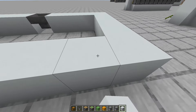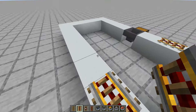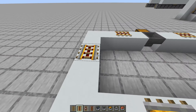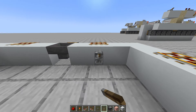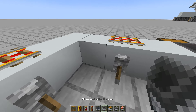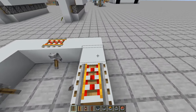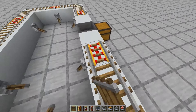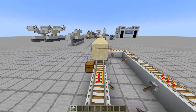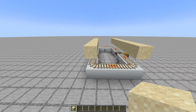Connect it all up. You want powered rail on every middle section — here, here, here, here. Then power it up, grab your rails and place them, then grab your sand or dirt and place it on top like this. Repeat on the other side.